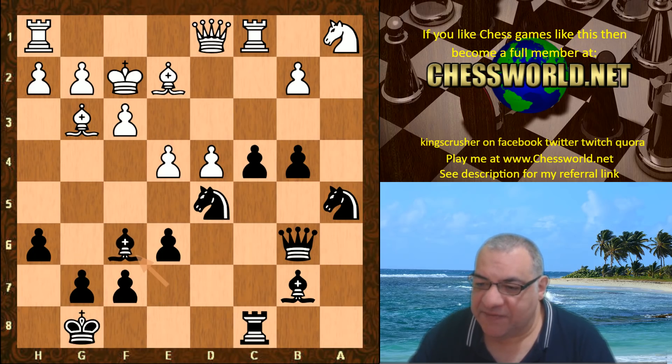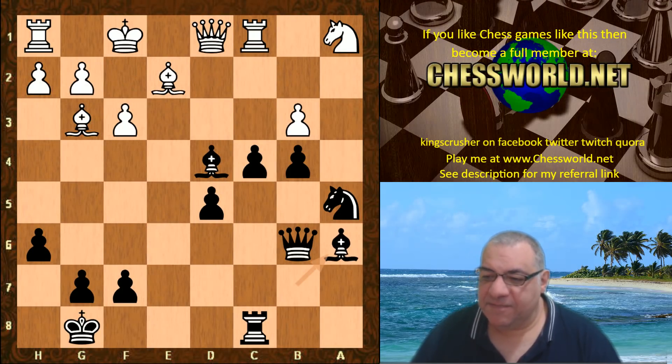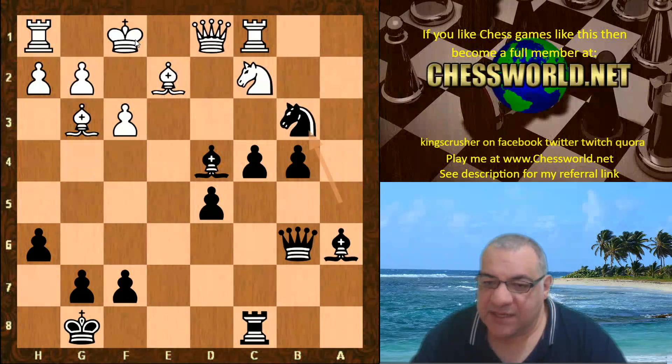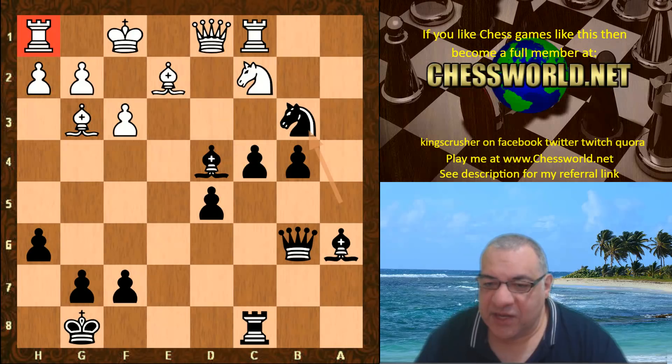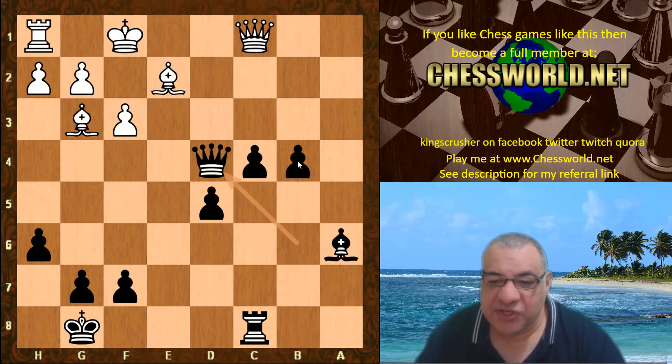Bishop f6, Bishop takes d4 check, e-takes d5, then b3, Bishop a6. Leela is willing to potentially simplify: Knight c2, Knight takes b3 — so there are three connected passed pawns now for the rook. But if we look at this rook, it's also not the greatest rook in the history of chess on h1 — it's not out and about. In the meantime, these protected passed pawns look absolutely lethal. Knight takes c1 gets the most material, Queen takes, Queen takes d4.